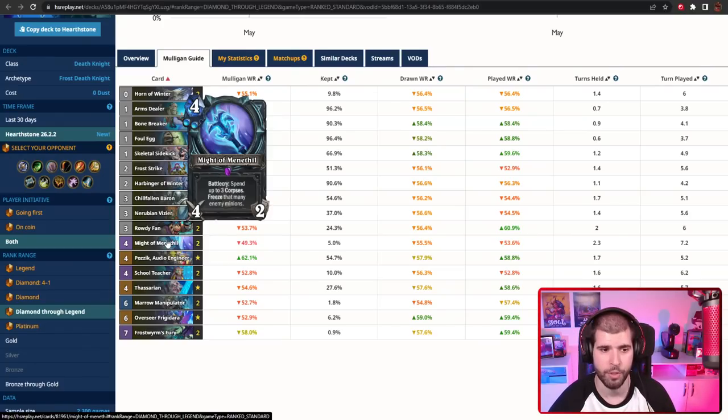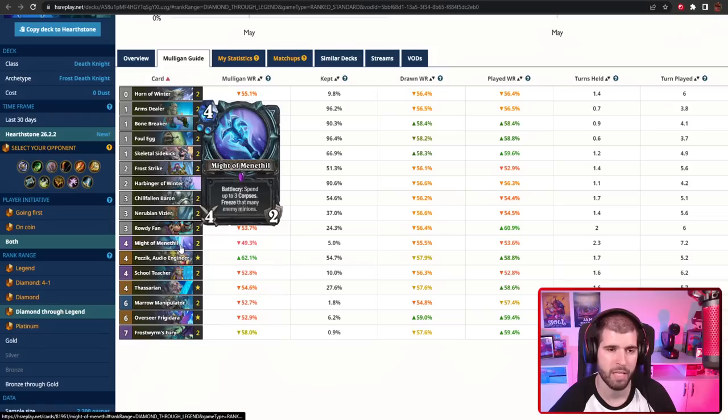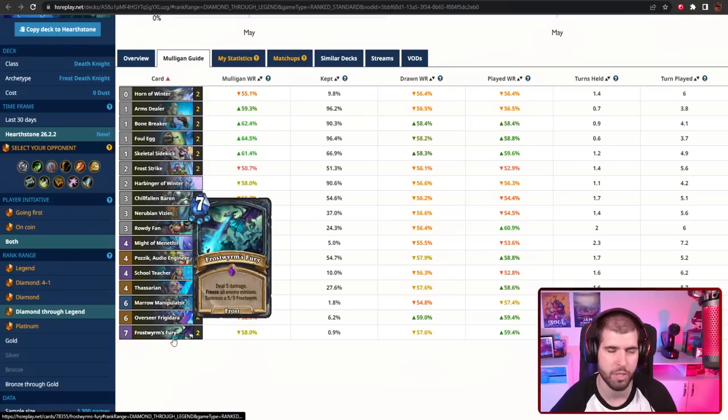Being able to freeze the opponent board over and over again is extremely powerful. With this weapon you might even prefer using it instead of your 7-mana Frostborn Fury if it's gonna be enough to actually freeze the entire board. Not only are you gonna be able to freeze the opponent for longer, but this is also more damage across 2 turns — you equip this, attack for 4, and next turn attack for 4 more, which is 8 in total, whereas with Frostborn Fury it's usually just 5 to the face and they deal with the 5-5 anyway.